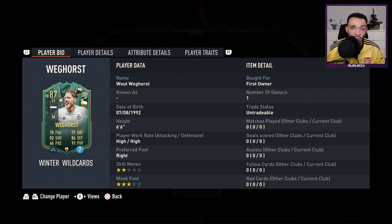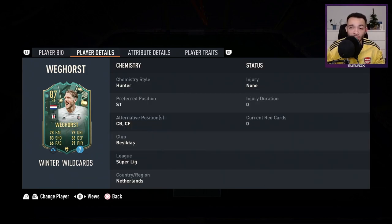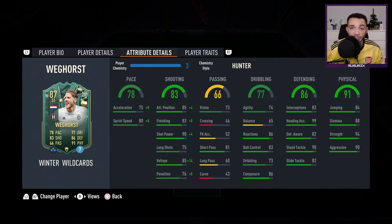He's currently on the market for about 17,000 coins - that price is definitely because of the links. He can play striker, center back, and center forward. We'll try him at both striker and center back. His club is Besiktas, with Super League and Netherlands links. I've stuck a Hunter on him initially but will change to a Shadow - both boost his acceleration up to 83, sprint speed up to 88, and keep him the lengthy accelerate type.